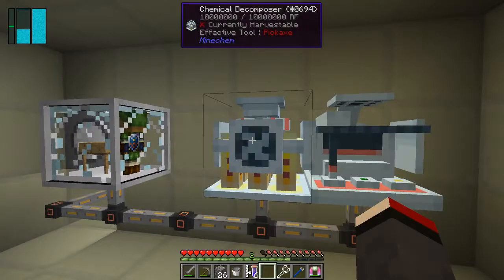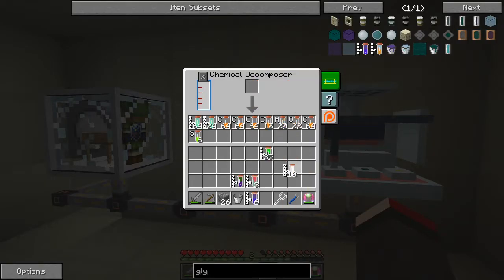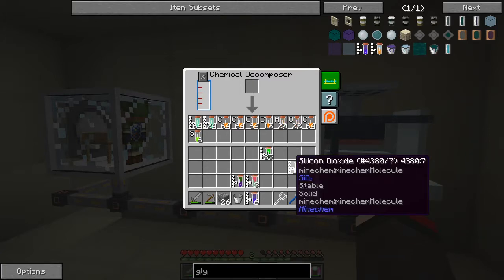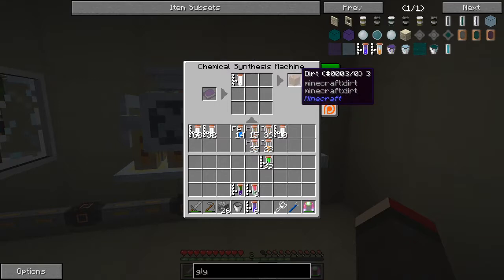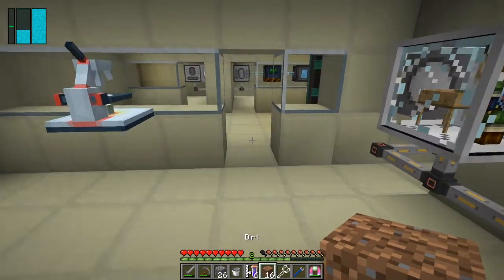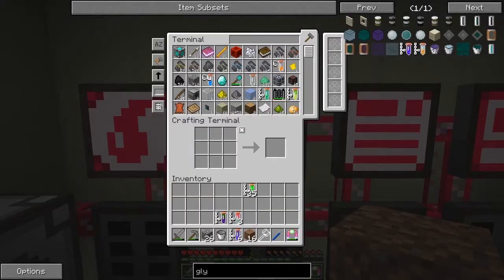I'll get 16 of those and decompose the silicon dioxide. Let me clear off these recipes — I think top left gives me a piece of dirt. Actually, I can get a stack of dirt — I don't want a full stack for now. We'll take 16 — that'll give me a four by four. And we're going to take these potatoes out of here because we've got potatoes.